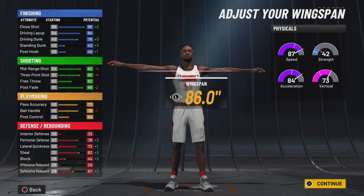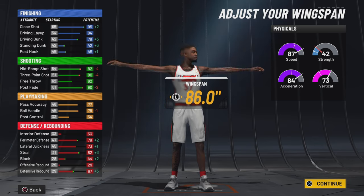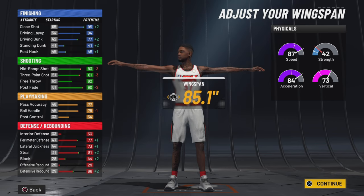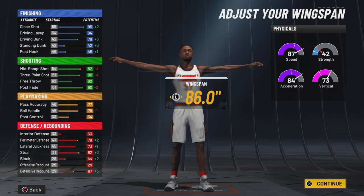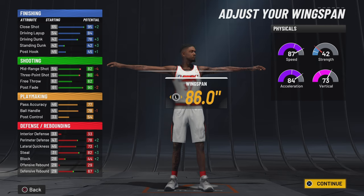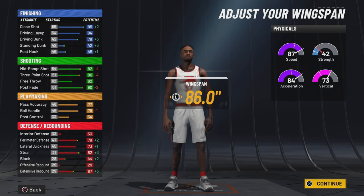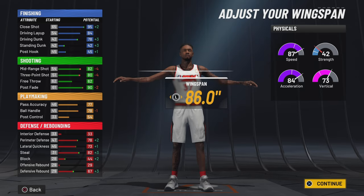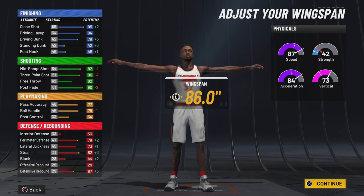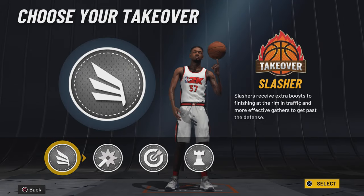The reason I said this is a good build if you grind it to 99: at 99 you get the good dunk package, an 82 driving dunk, an 84 three-pointer, 86 mid-range, or 94 post fade. You get the good dribble moves, and you'll have decent defense — 80 to 82 perimeter defense, about 77 lateral quickness, and an 86 steal.